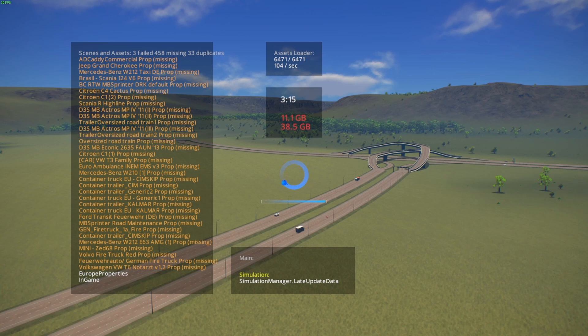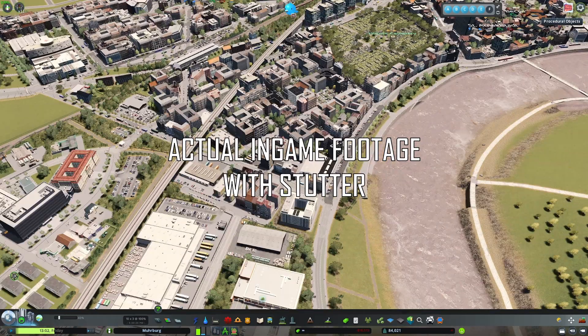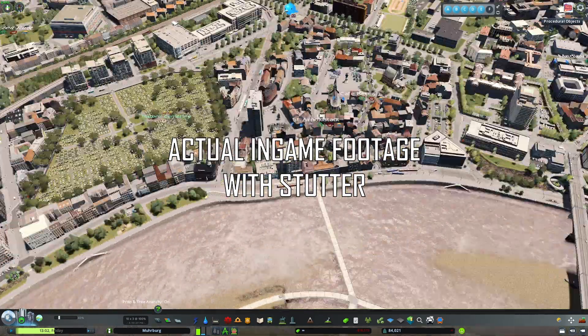So my modded game uses 39 GB of RAM according to the loading screen mod. However, I only have 16 GB installed. The rest of the files have to be cached in a so-called page file onto my SSD. And while an SSD is fast, it is significantly slower than RAM, and that causes constant hiccups from loading and pushing files mid-game.